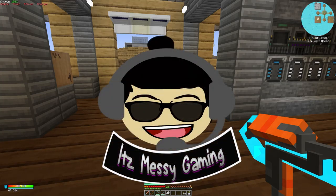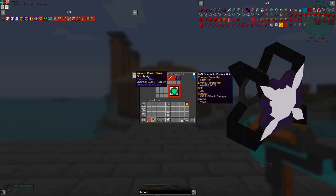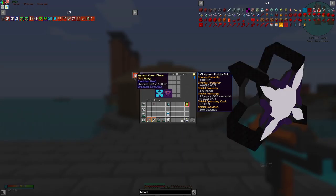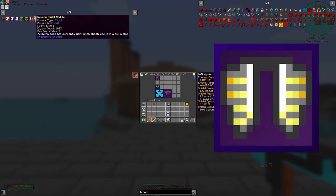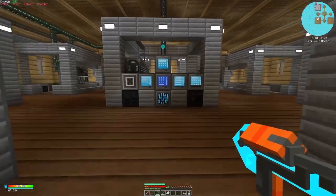Hello everyone and welcome back to another episode. Today we're focusing on upgrading the chest piece for Draconic Evolution. There are quite a few upgrades I want to get into — we're obviously going to be changing most of these to draconic tier, upgrading the wyvern chest piece, and working towards the wyvern flight module, which requires the elytra, the undying module (which needs totems of undying), and a bucket of life — which means we'll need the blood altar from Blood Magic.